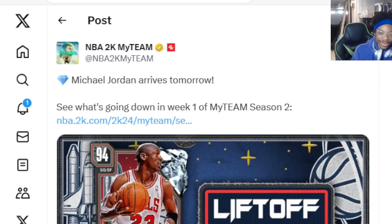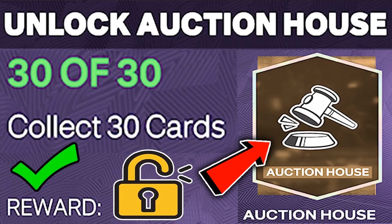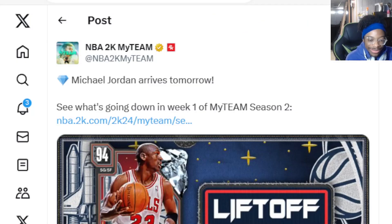Back again with another MyTeam video. We're gonna go over to the MyTeam playbook and see if they made some changes — the auction house return, I never did it, but did anything change with MyTeam? Make sure to drop that like, let's go clicking that playbook.